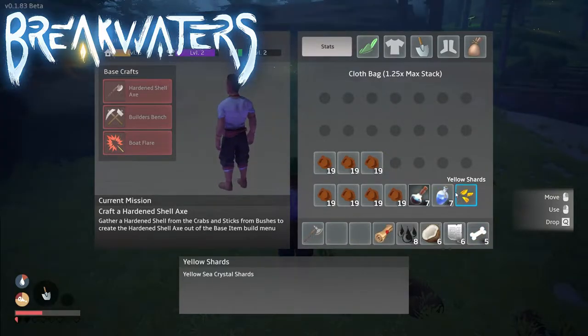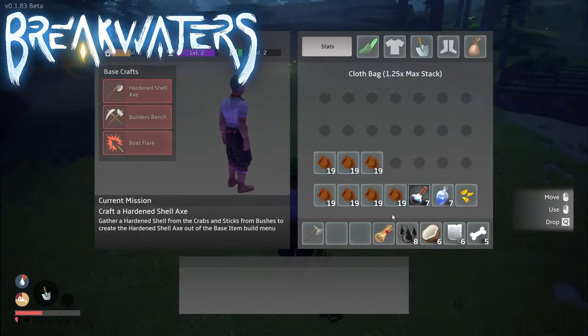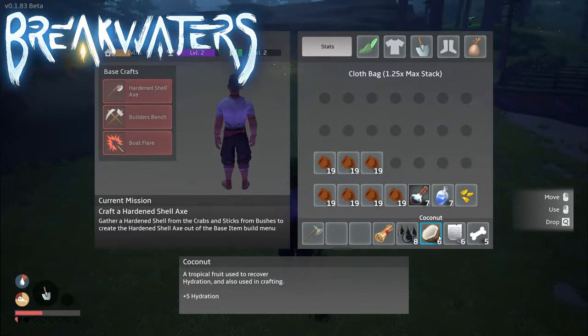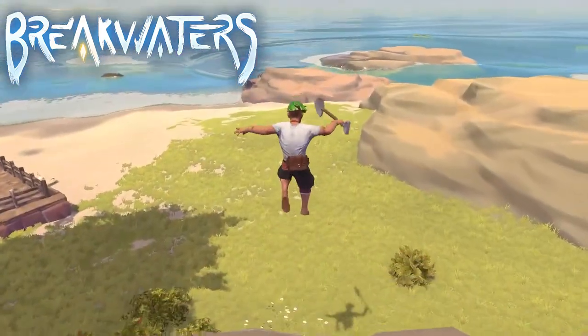On one run: one yellow sea crystal shard, seven bottles of water, seven note bottles, 133 clumps of dirt, one sealed treasure map, eight tree sap, six coconuts, six ruined pieces of paper, and five bones. And that's all for now.